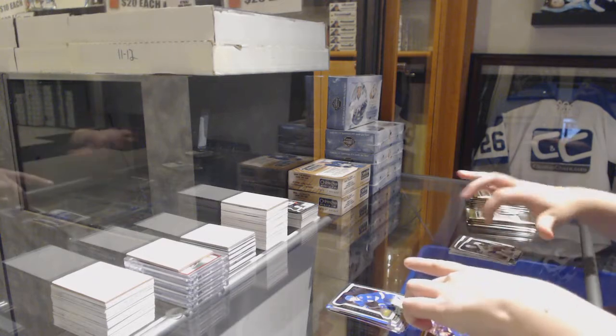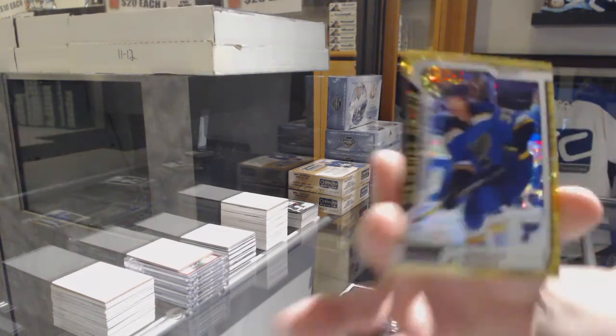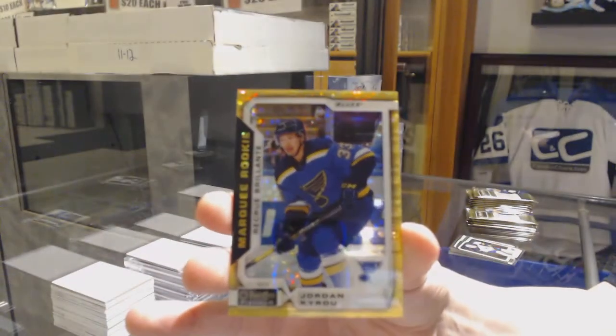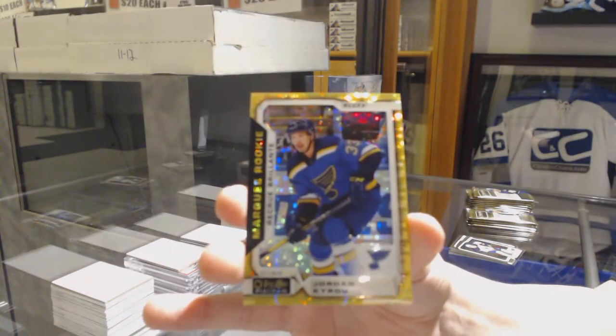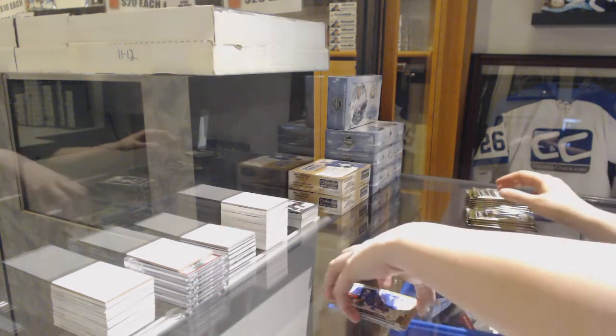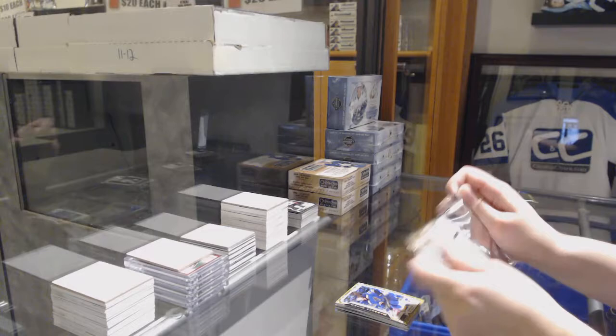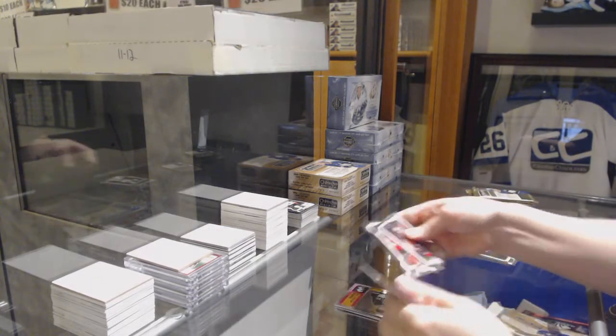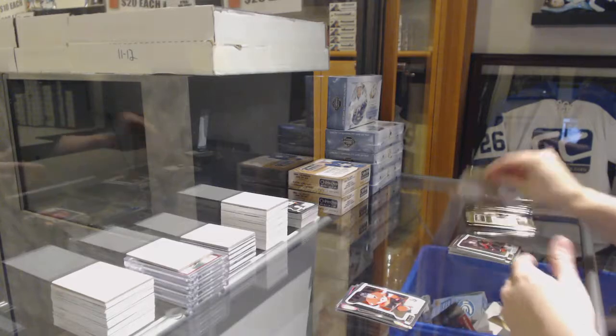We've got a Seismic Gold rookie, numbered to 250, for the St. Louis Blues — Jordan Kyrou. Retro for the Kings, Jeff Carter. Rookie of Drake Batherson for the Senators.